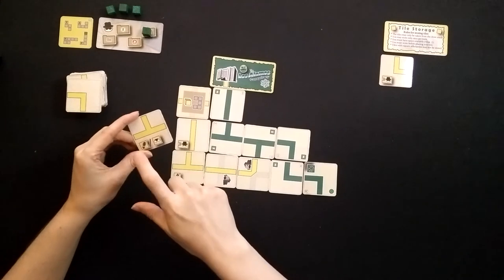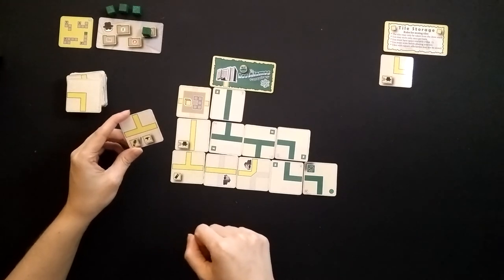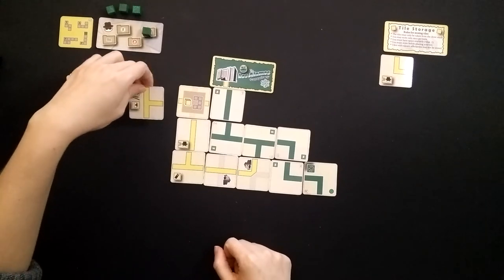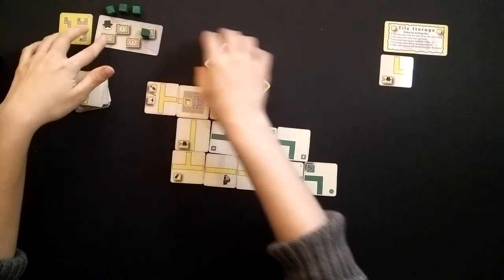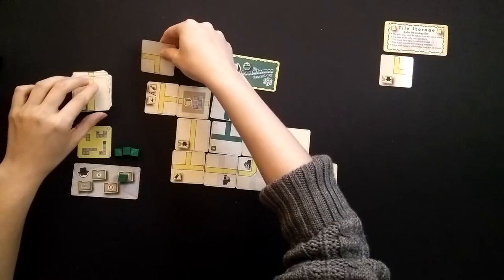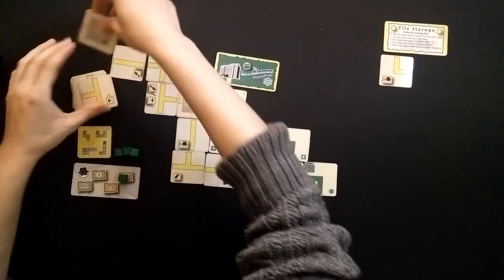I could do either run or search, and I think I need to run because the police are hot on my trail. When you get the shoe, that means that you can go three extra tiles this turn. So one, two, three.